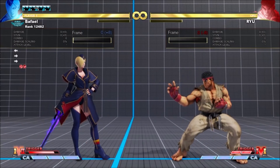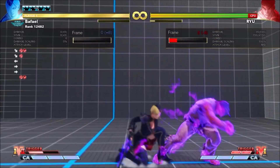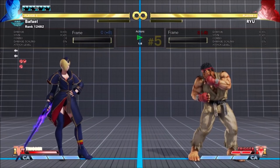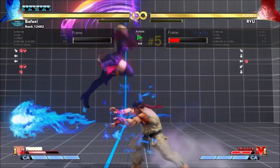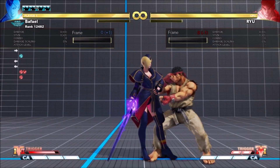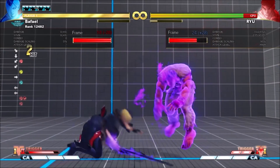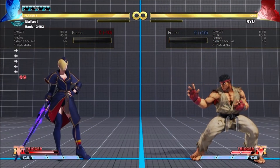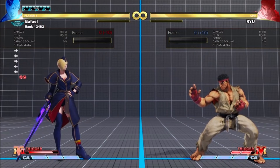VT2's overhead comes out 4 frames faster. It's still quite reactable, but it should be better at catching things in recovery, interrupting them, and going through fireballs. It's not sped up in cancels, so no cool new combos. On hit it's now plus 8, giving Falk a link into Stand Forward — which is awesome if you land it from far out.